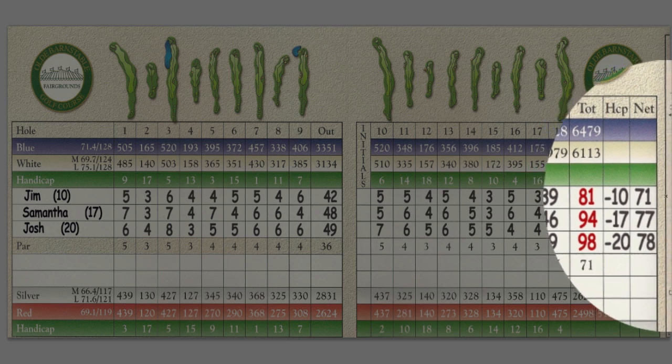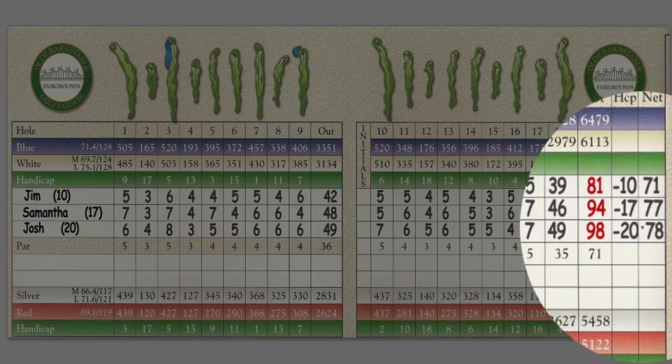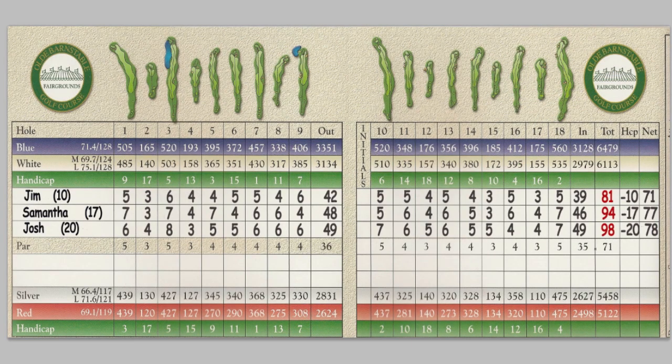In this case, you can see that Jim, with his handicap of 10, has received the lowest net score, so he wins the round. And that's stroke play — pretty straightforward.